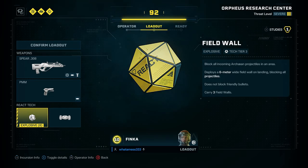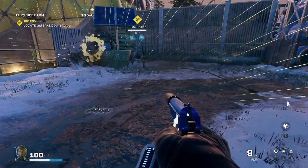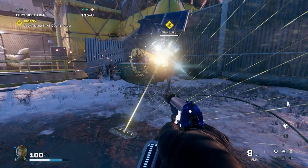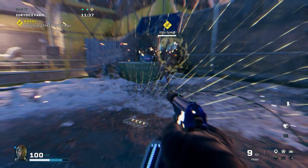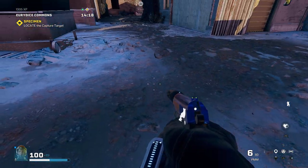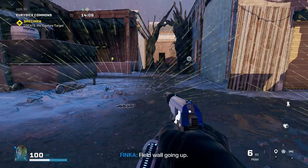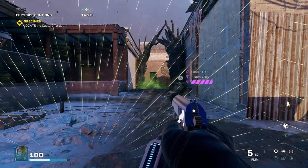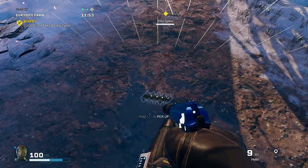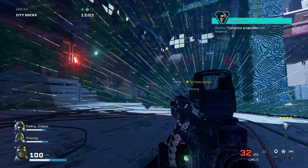The next tip is to use a field wall. A lot of people have been sleeping on it, but it's amazing. You put it down and it blocks projectiles for 25 seconds. What makes it special is you can pick it up and the cooldown refreshes, so you can keep picking it up and putting it down over and over. You can shoot through it while enemies can't hit you, and you can plant multiple field walls to cover all your angles and avoid getting flanked.